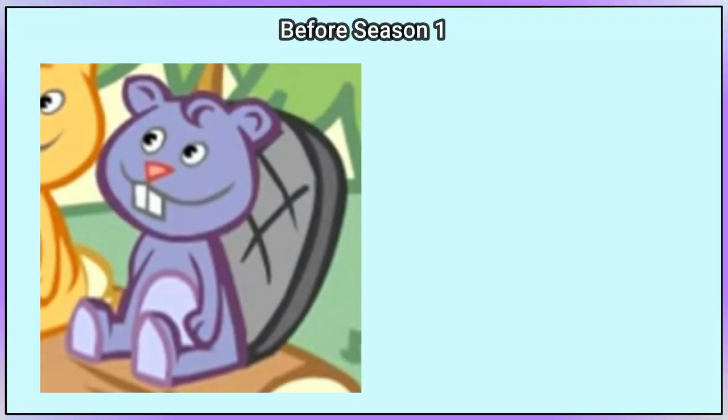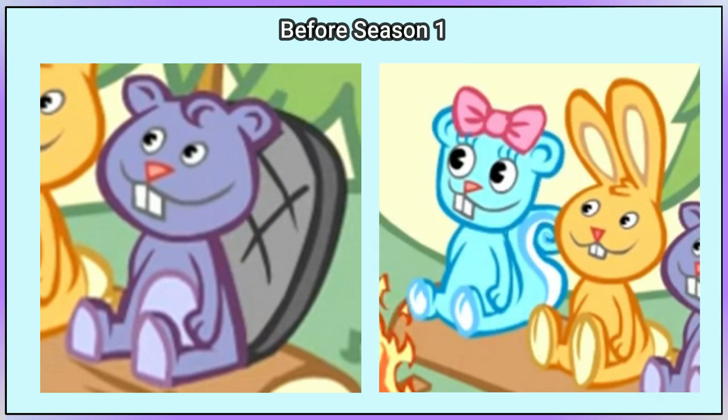Toothy first appears in Banjo Frenzy. As we can see, Toothy is a bluish purple beaver with a grey tail, but unlike early Cuddles and Giggles, Toothy has a belly marking.